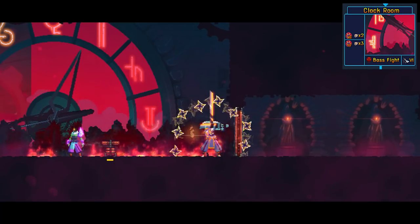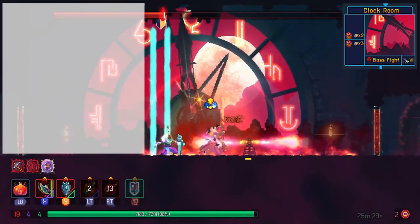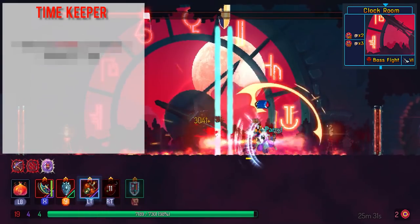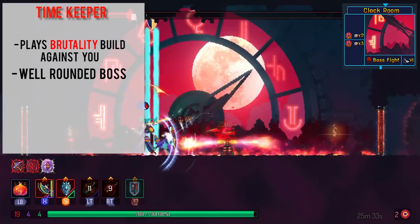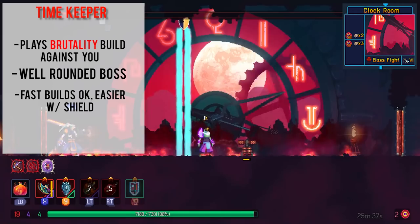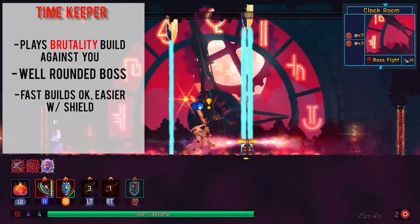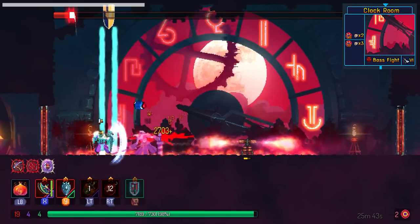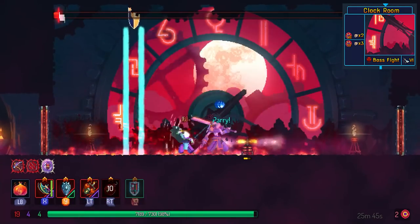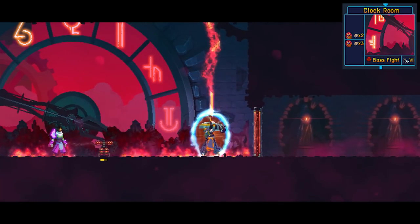Timekeeper is, in my opinion, the most rounded boss out of these three. I like to imagine she's playing a Brutality build against you — she has both ranged attacks as well as melee attacks. Once you get used to it, it's really not that bad. In fact, all three second bosses are around the same difficulty level; it all depends on your build. Timekeeper is easier with a shield. She seems scary at first but you will get used to it, and it's probably the most balanced boss out of these three.